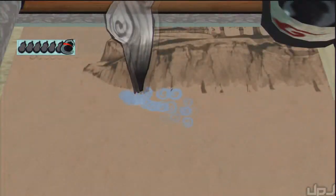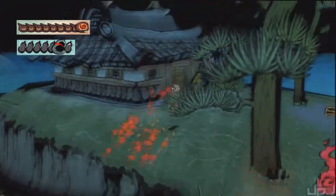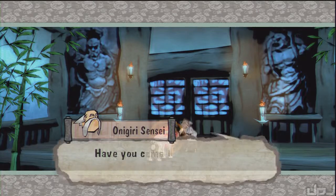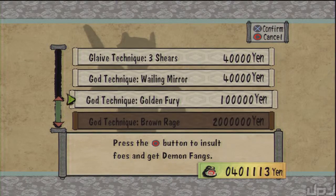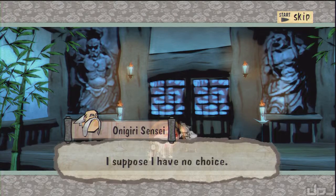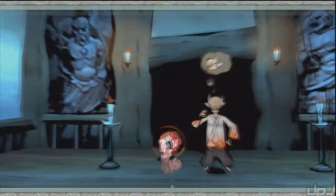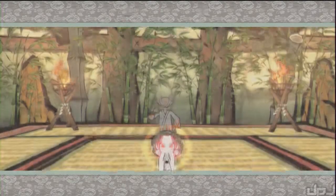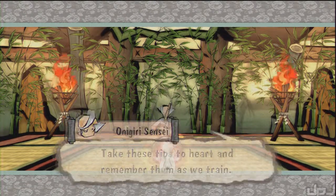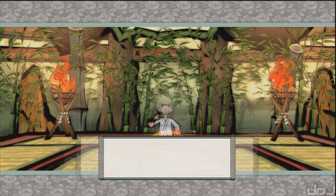Since we're not going to be down here a whole lot next season, we might as well get what we need to get done, done right now. It's a very important move we need to learn for later anyway. So go ahead and talk to him. We're going to learn the Golden Fury — that's the big one right here. And we just get that.